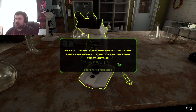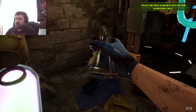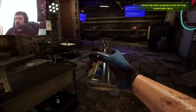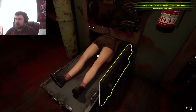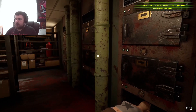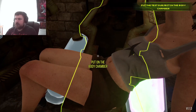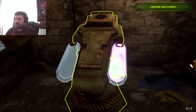Take your mutagen and pour it into the body chamber to start creating your first mutant. We've got that one in there, now we have to go up and find a body. You're first, my friend. Let's have a look — that's the only one we can open at the minute. Pop it in there. I really feel like a mad scientist. This is awesome.